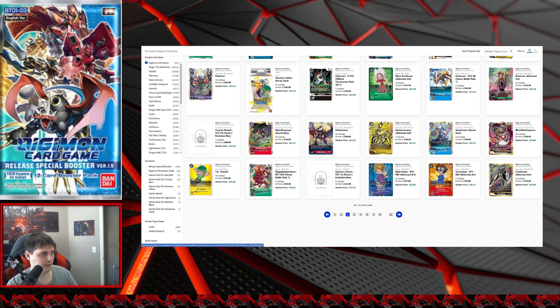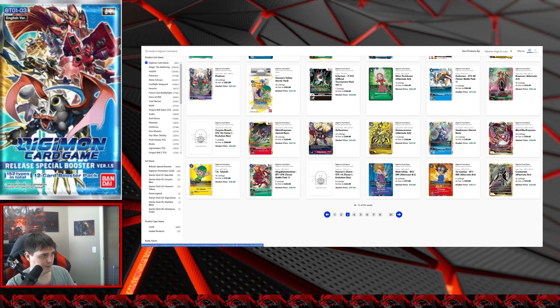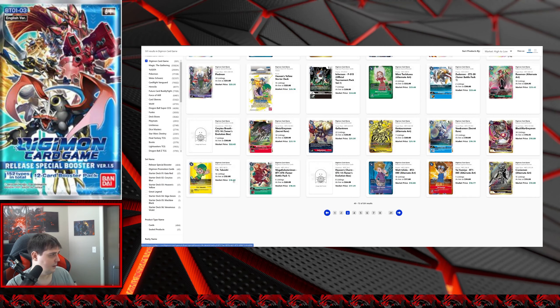Veedramon secret rare regular art version is at $20 — haven't seen any movement on this; people are mostly going for the alternate arts. BlackWarGreymon from this set was as low as $16 when first released and then crept back up to about $20. At $18.45 it's not a terrible price — if you don't own one of these, maybe get your hands on one and save it in case it becomes more prevalent later. TK Takashi regular art is at $13 — this card is insane just for ShineGreymon builds and other decks. It's a regular rare and it's been pushing the $15 dollar mark for most of 1.5 — definitely a card you need.